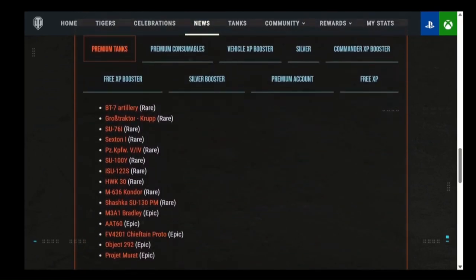The tank list includes: BT-7 Artillery (tier 3), Gross Tractor (German tier 3 — that funny B is a double S), SU-76I (Russian sniper, tier 3), Sexton I (American artillery, tier 3), Panzerkampfwagen 5/4 (German tier 5), SU-100Y (Soviet tier 6 sniper), and ISU-122S (tier 7 Soviet sniper).